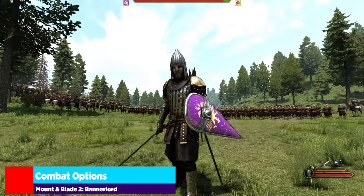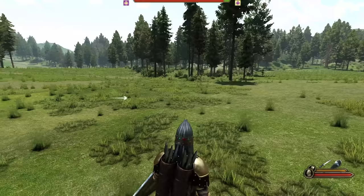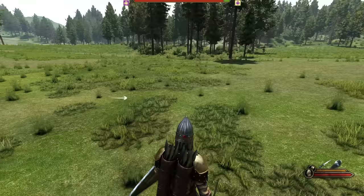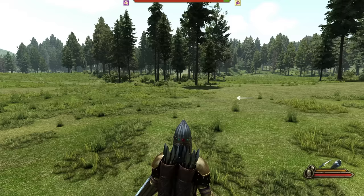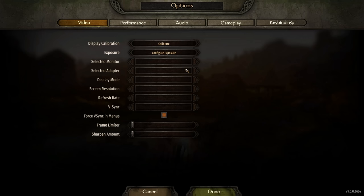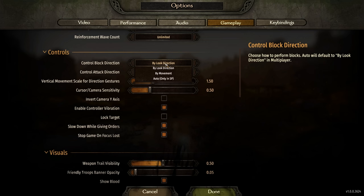Loading into a custom battle, we're going to go over some options before talking about specific combat mechanics like blocking and feinting. You can see these little arrows at the top, right, left, and bottom of the screen — this is how the game probably looks by default. I've turned these off because they're irritating for me. These arrows represent both your block and attack direction. Going into options, then gameplay, and then controls, we can see 'control block direction' and 'attack direction.'